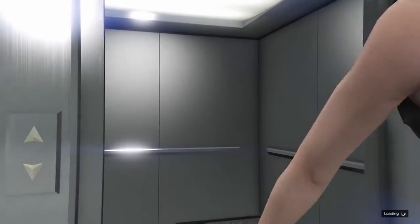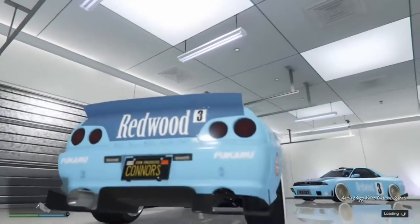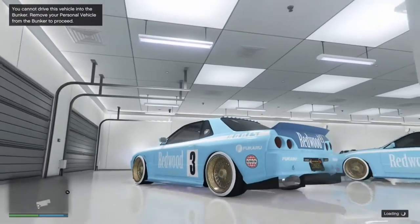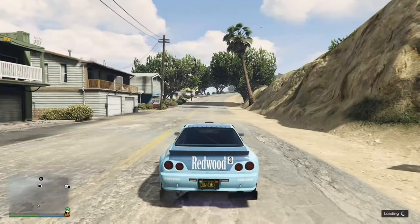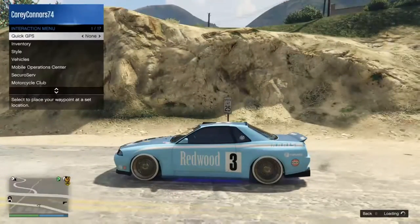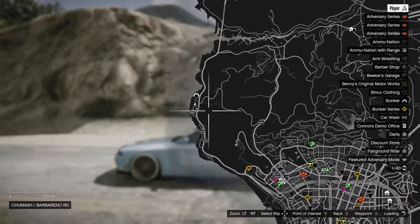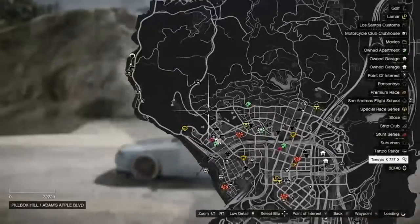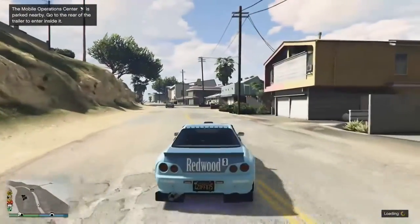As soon as you get outside, bring up your interaction menu and request the mobile operation center. If it's not highlighted and it says it's not empty, the easiest thing to do is hop out of the car until it turns white, then hop back in and request your mobile operation center. As you can see on the map, I'm in a friend session — it's not taking me to the docks like usual, it's actually taking me back by my bunker. My mobile operation center is nearby.